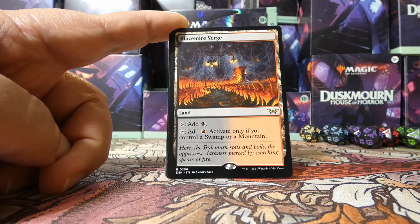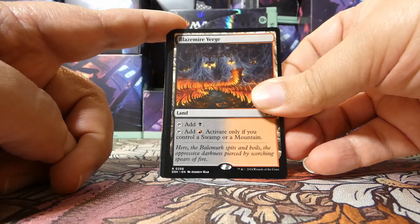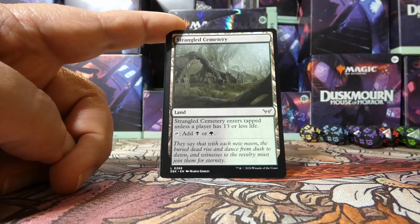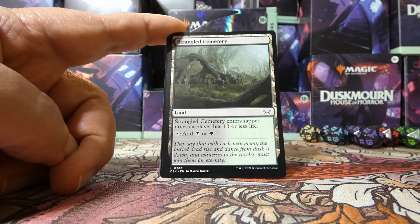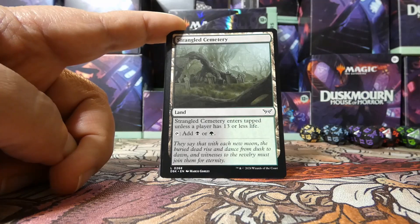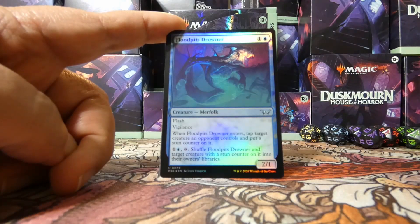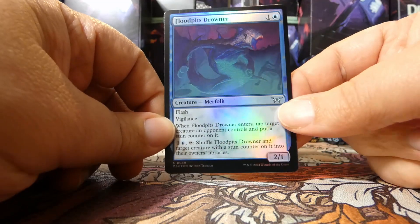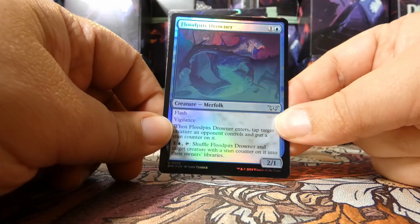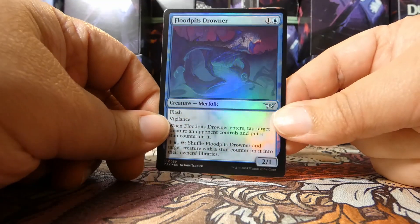We already have a blue-black dual land as well. Our land is a Strangled Cemetery — black and green. All of our fixing lands love the color black — all of them that we've seen so far. And our foil is a foil uncommon in Flood Pits Drowner. I have seen a fair number of this card on Arena used during limited — very, very interesting card. That foiling is super good — the lower half is very, very shiny.